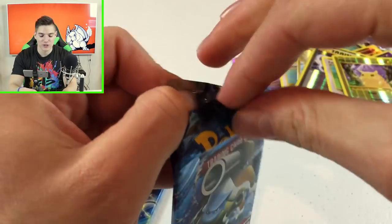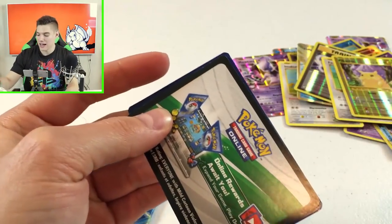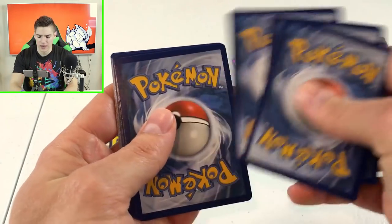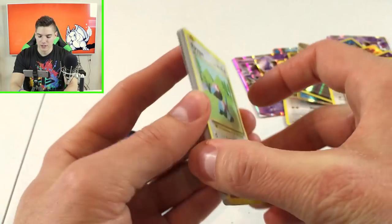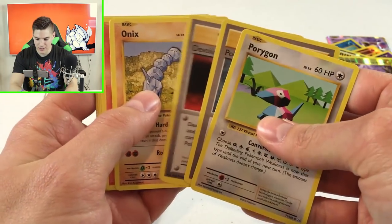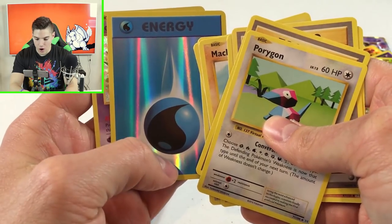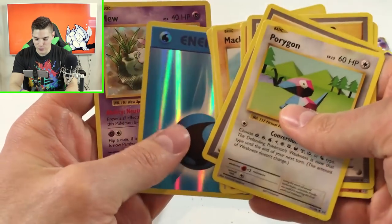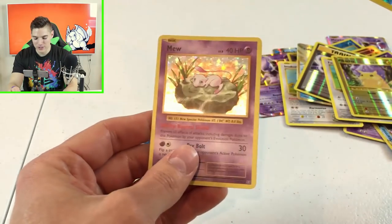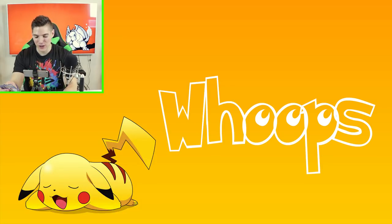Two packs left — can we pull a Mega Charizard or Charizard EX? That would be the dream. I still wouldn't mind a normal holo Charizard either. Pulls: Porygon, Pokedex, spray, Onix, Growlithe, Machop, Pikachu, Doduo — and a hollow Mew! Oh my gosh, I'm so happy. I've seen so many people on YouTube pull this card and I've always wanted it. We pulled a hollow Mew! Unfortunately my phone ran out of memory at that moment.